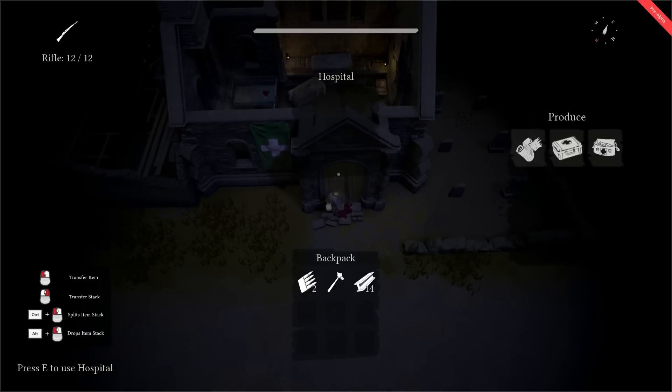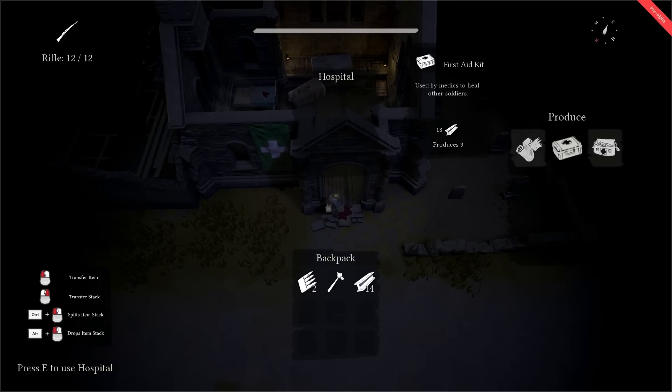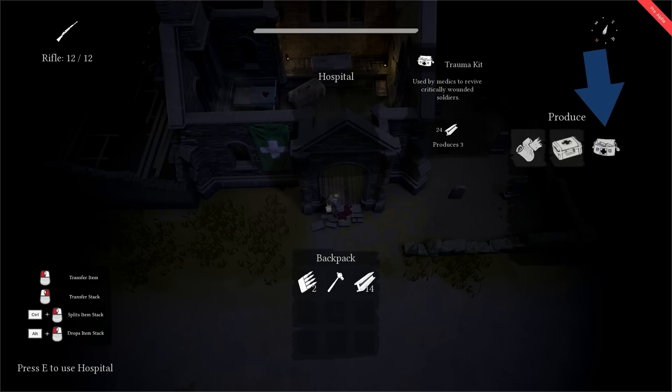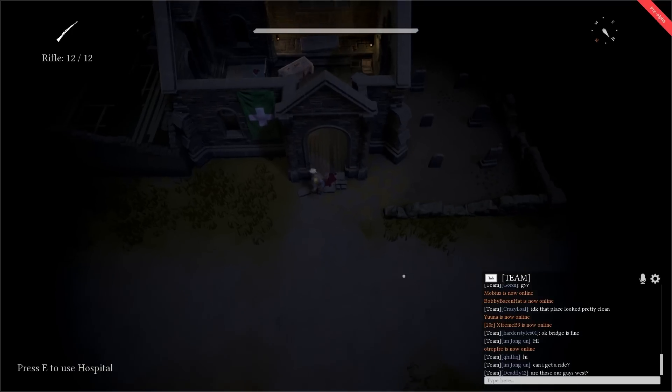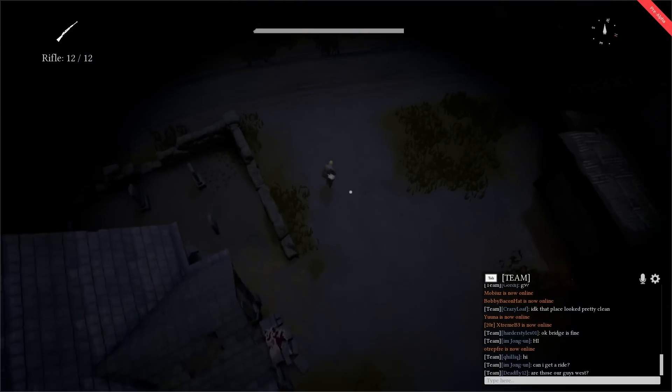Go to the first aid cross on your map to make medical supplies. There are three types: bandages heal yourself, med kits heal teammates, and trauma kits revive downed teammates. You can use these medical supplies by equipping them in your inventory and then holding down left click near the appropriate person to use them on.